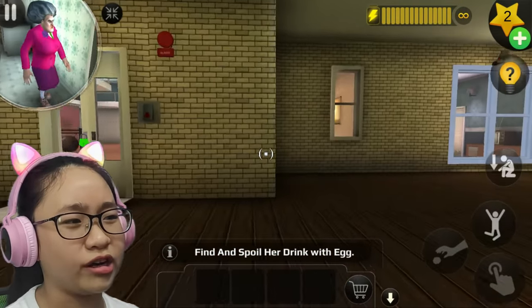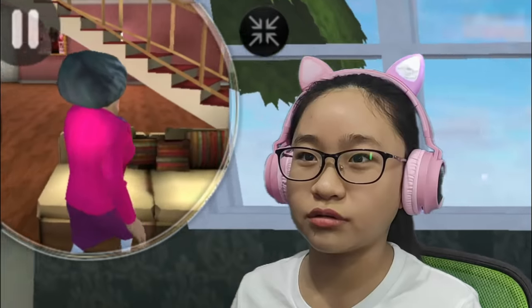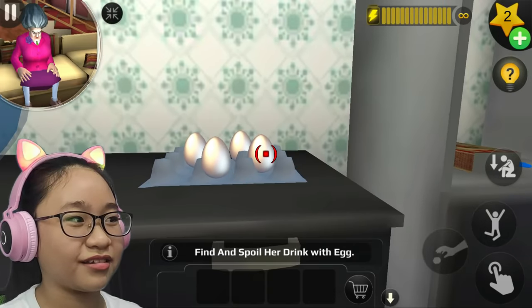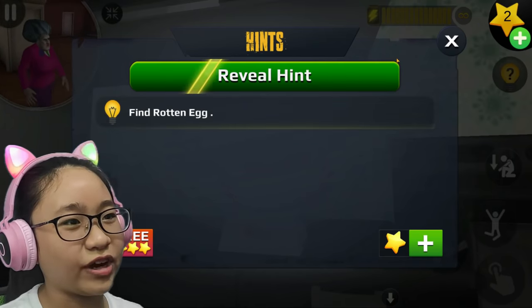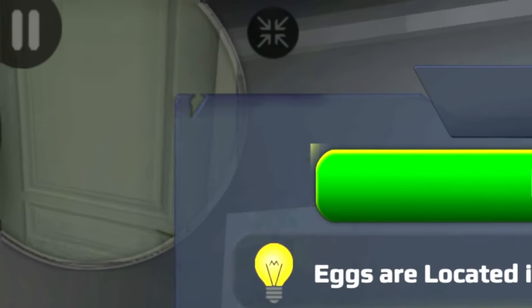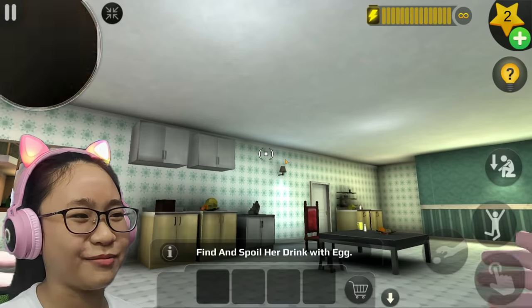I just need egg - do I need a spoiled egg? Let's go from here because the main door is locked. Where's Misty going? She's just sitting there. Okay, eggs! Let's use this. Now what? Let's use your hands. I need to find a rotten egg. Eggs are located in the kitchen. Oh my gosh, she found me! She caught me - but I can escape. She's in the basement.